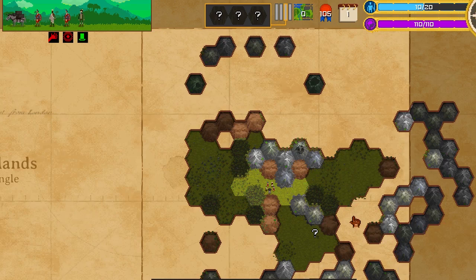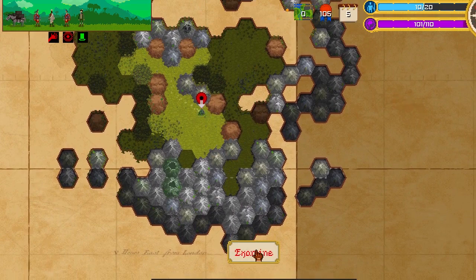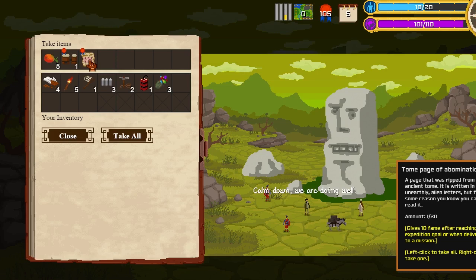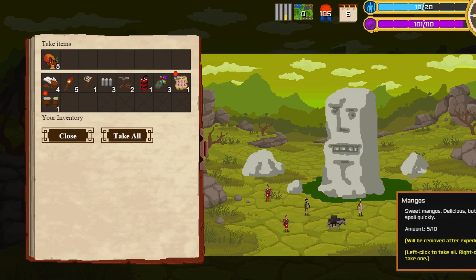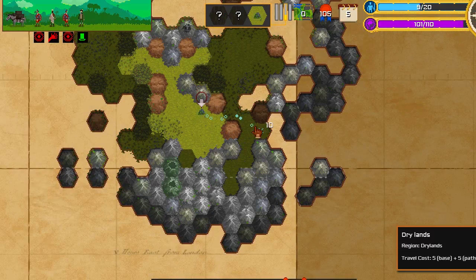Hopefully we can discover some things. There's a mountain face couple sculpture — well there is something there but it's not worth going, we cannot get there. So let's go to this question mark here and see what we can discover. Let's see what that is — examine it. We're going to examine some loot and get some decent things. Tom Page of Abomination gives 10 fame after researching expedition goal or when delivered to the mission — that's not bad, and you can use it in the game for different effects. We have these drums for 20, we tried to buy them last time and we couldn't. And we have mangoes — we're going to use the mangoes quite a bit because they spoil quickly so we have to keep building them. Take all.